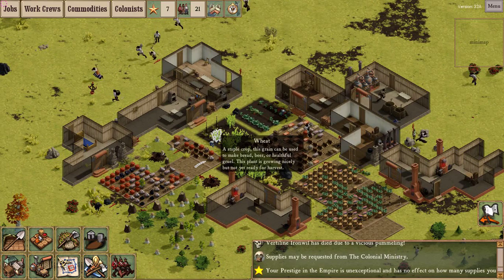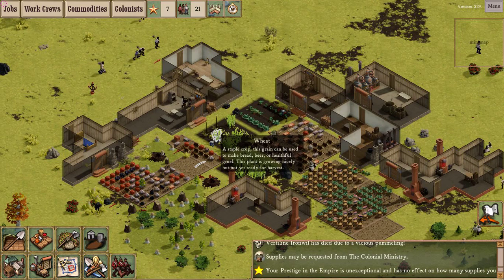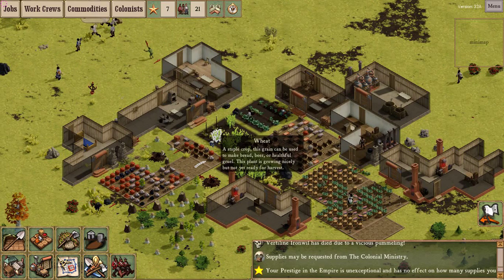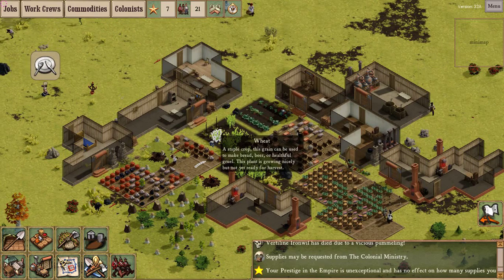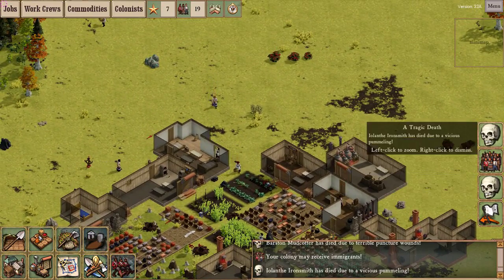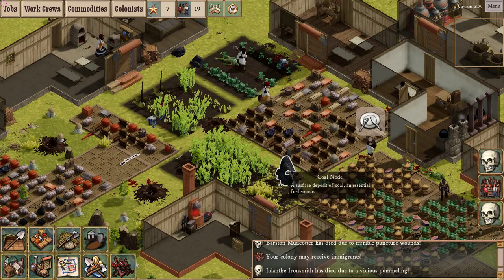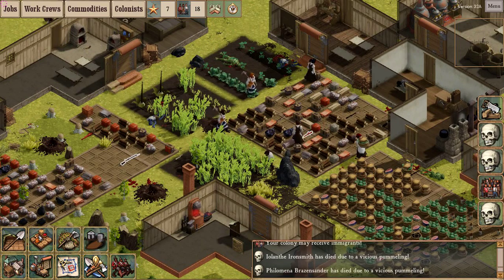My name is Alfred - you can find me under that name or a minor variation on the Gaslamp Games official forums where I try to be helpful. Clockwork Empires also has an official Gamepedia Curse wiki - not hard to find if you're looking for more information. I might consider doing some sort of playthrough at a future point.